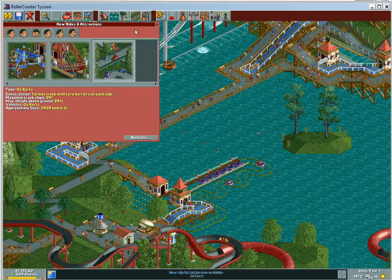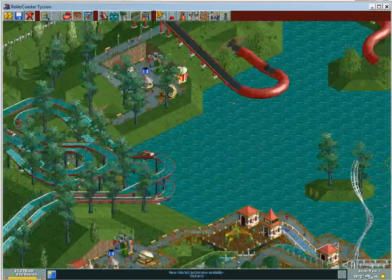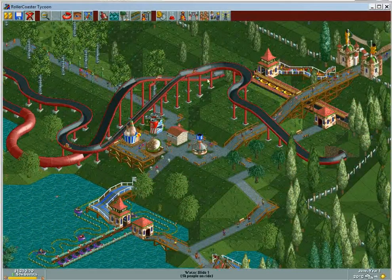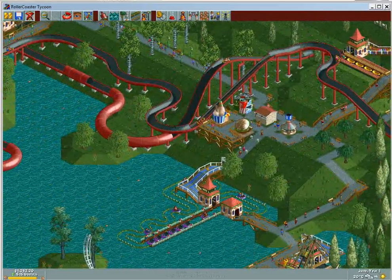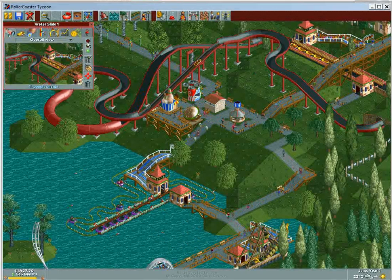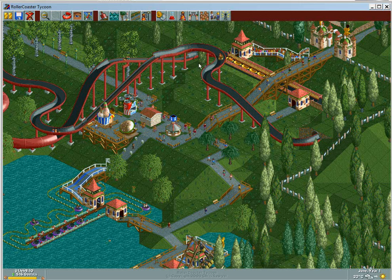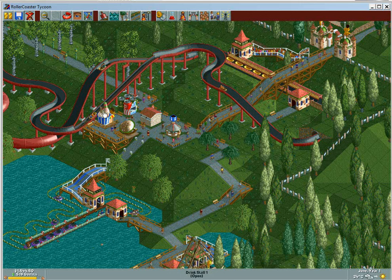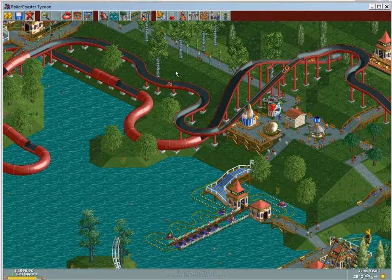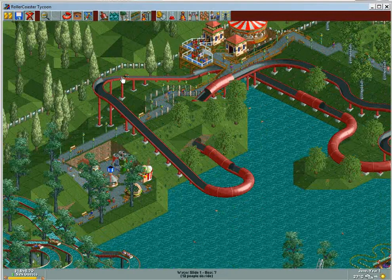I got go-karts — go-karts are awesome. You can put it on continuous circuit mode and it won't be annoying. I could build it over here or over here. Now this water slide — I think I figured out the problem: whenever it breaks down you really have to reset it by clicking the off button and close twice. Everything will reset and be good. After it breaks down the chain hills stop working and everyone clutters around and never gets back to the station. It's a problem, but it hasn't crashed yet.